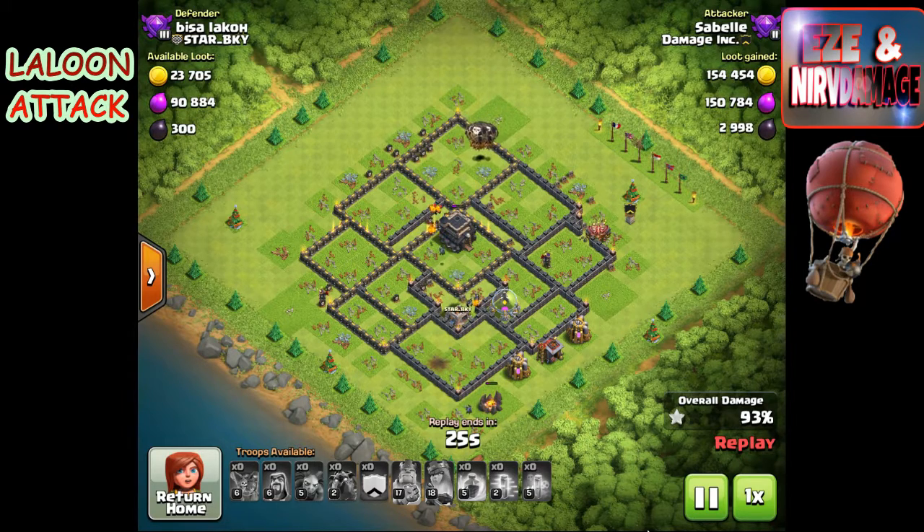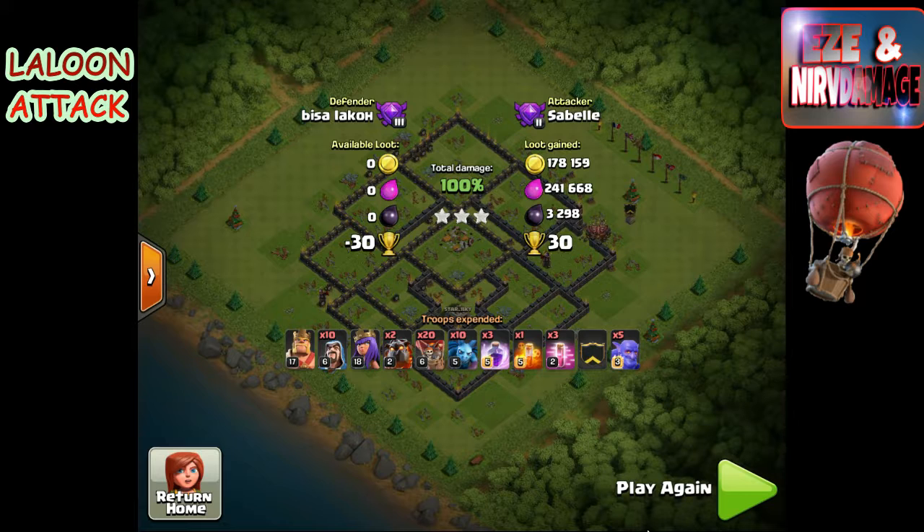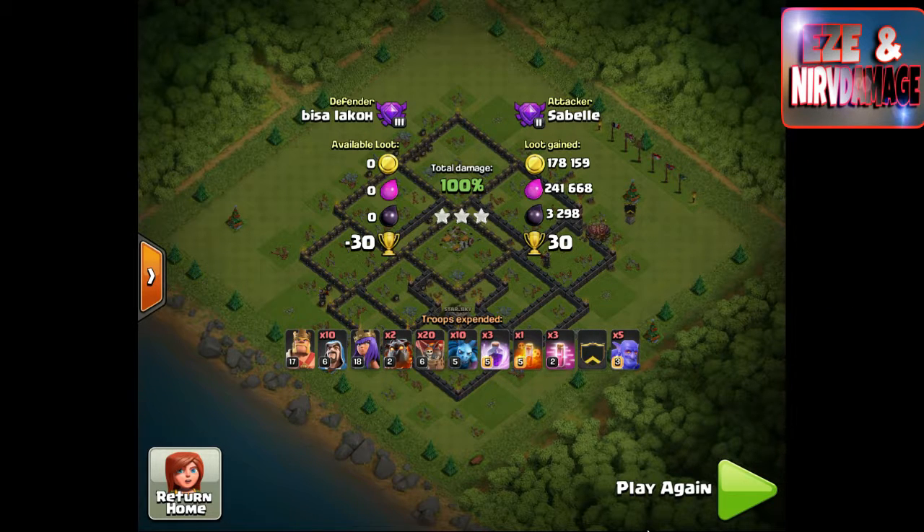The trouble with Laloon is you end up getting rid of all the defenses but don't have anything left to grab the resources. What you should do — same problem with hog riders — is bring more minions. Don't use your minions first. Put your lava hounds in first, balloons in second, use your rage spells to push them into the base, and as the lava hounds and balloons go in, put the minions in right behind them so they hit the rage too and take everything from behind.